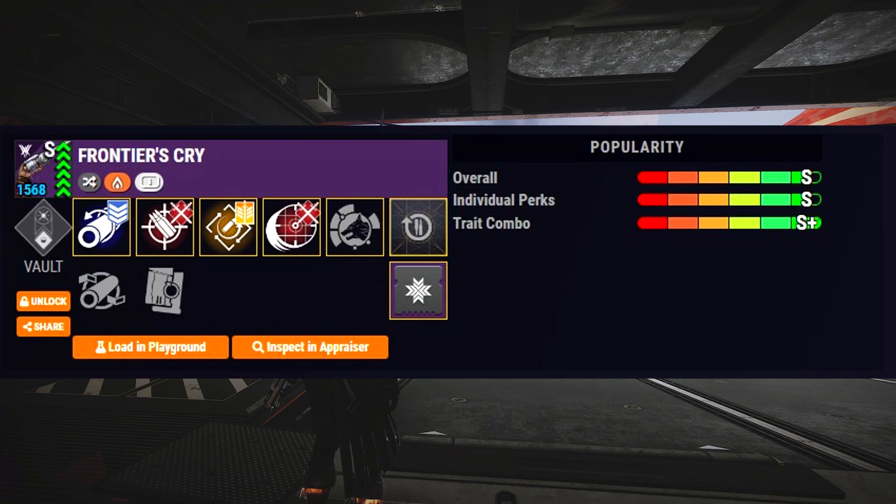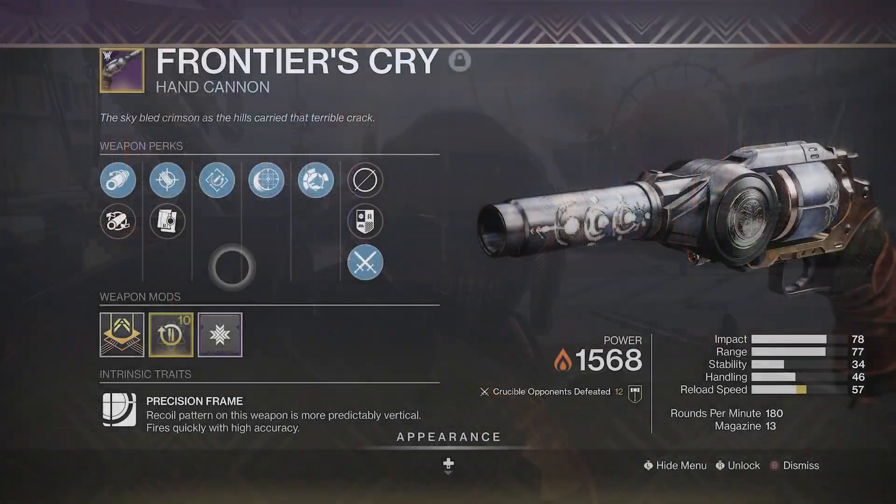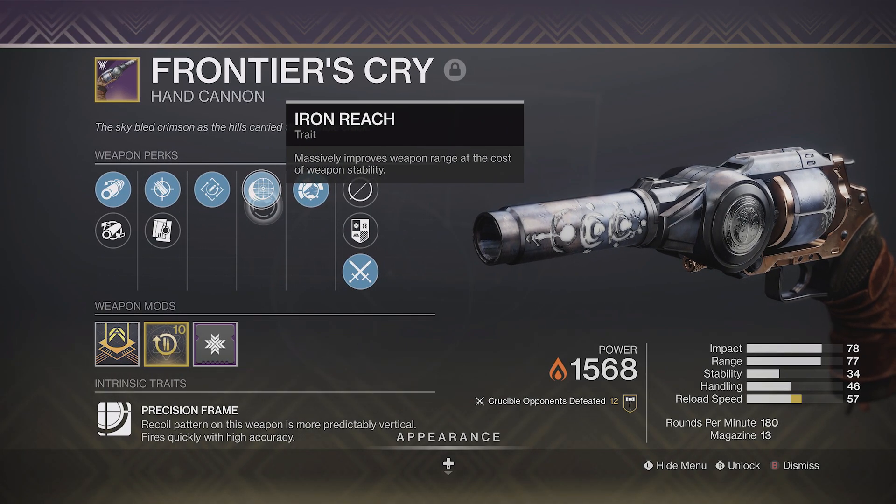According to LightGG, this is an S-tier roll, which is probably because it has a stacked amount of range, so I'd recommend farming a similar roll for yourself. If you're more of a PvE player, this can roll with the classic 1-for-all/stats-for-all combo or rapid hit kill clip.